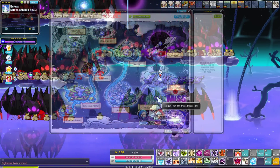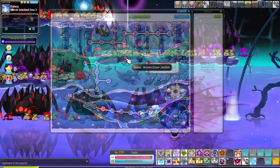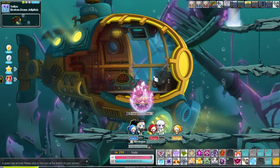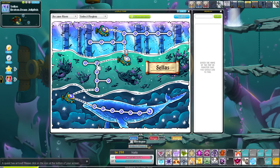Ten out of ten would recommend Esfera if you're looking for Stone Origin Droplets or just more EXP. But Esfera isn't the end stop anymore — we now have Celis, and Celis has two very good maps for Nightlord. One is extremely popular, the other not as popular. So pick your poison.